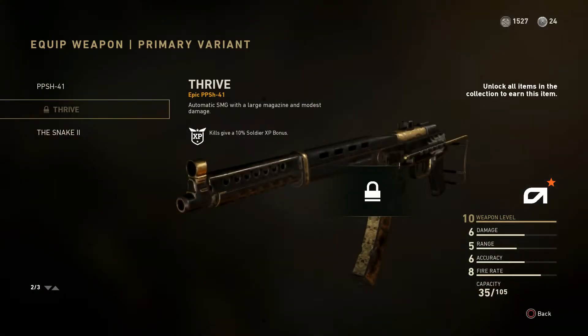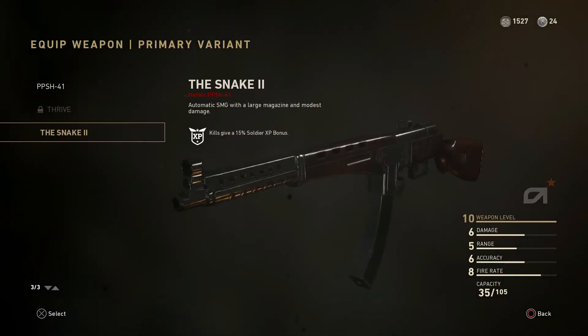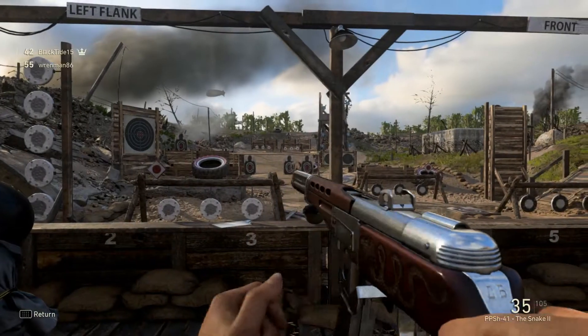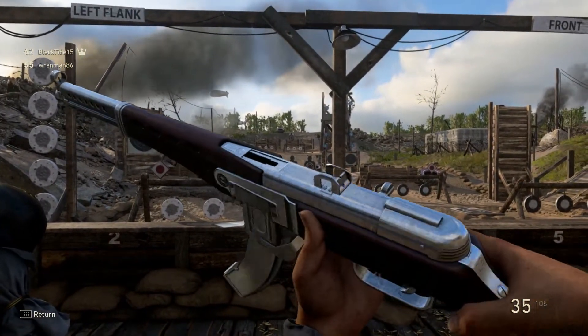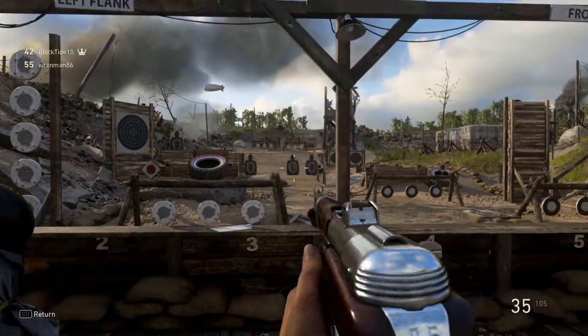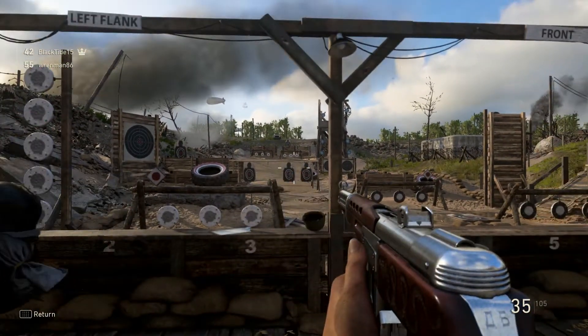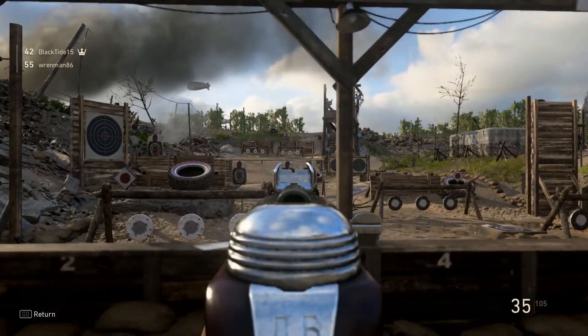Grease gun. PPSH — we've got the Snake 2, which is the Heroic. We'll take a look at that. That looks super slick. That is a slick-looking PPSH — really shiny. The iron sights are okay, but it's a really nice-looking PPSH.